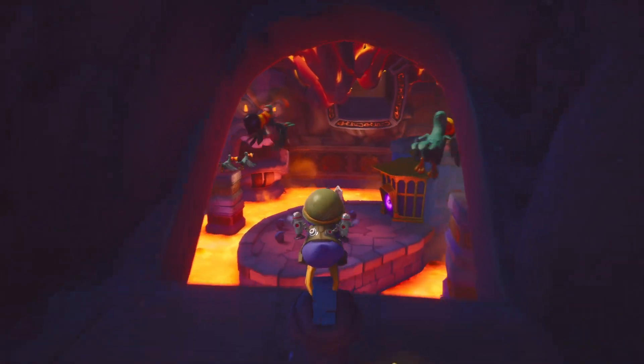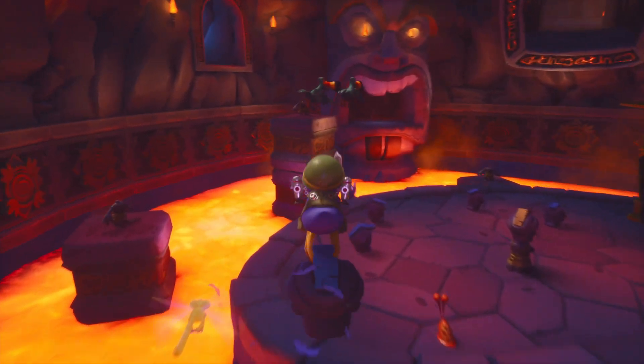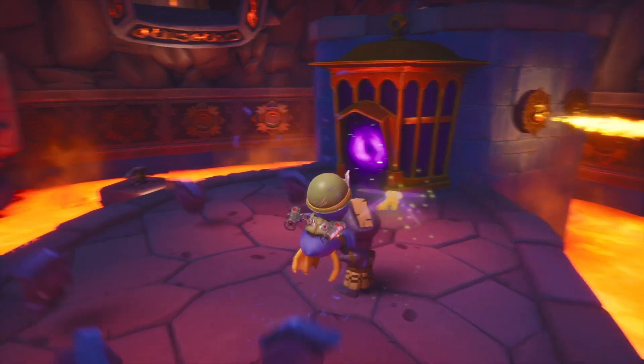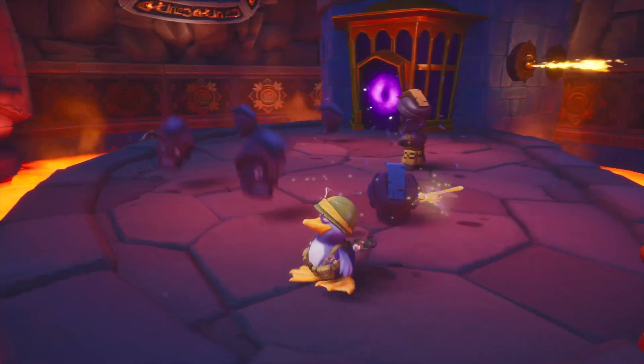This one took me a while purely because I thought Assemble meant put back together. But yeah, all you have to do is go through the Sergeant Bird level and then drop them all in the center, on the center platform.